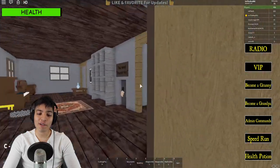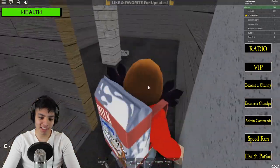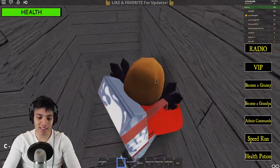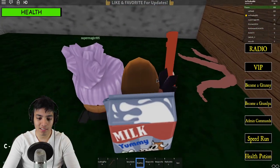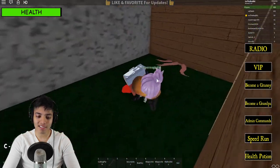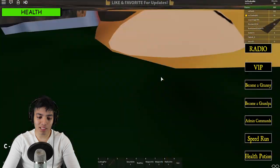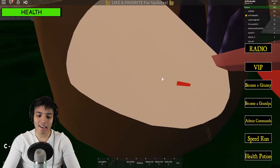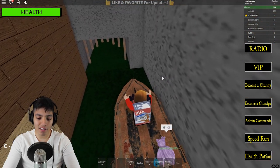We managed to get everything back for all the items, but we only need the boat key to escape. Let's go down to the boat and finally escape out of this place. Boat key number five — there you go. The squid is right there. The boat just vanished — what?! The boat is glitching. How am I supposed to get out of here? The boat just disappears.